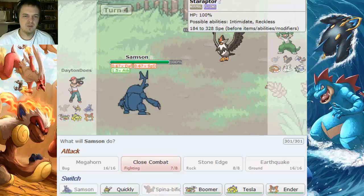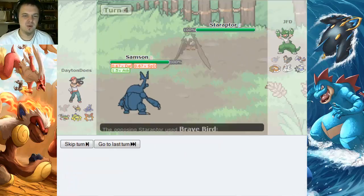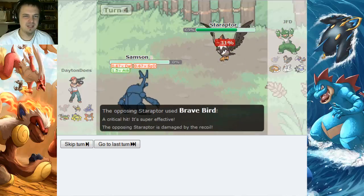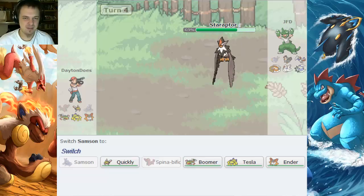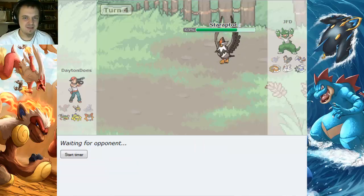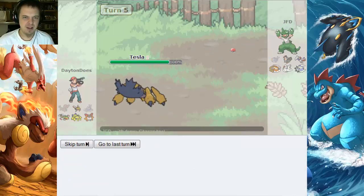I don't know if this Staraptor's Choice Scarf, but I'm gonna risk it and call his bluff — but it's definitely Scarfed. And it blitzes my Heracross into the ground, so it's not looking good. There are a lot of frail Pokémon, frail Birdmons and frail Bugmons as well.